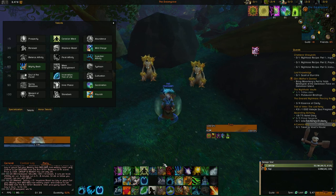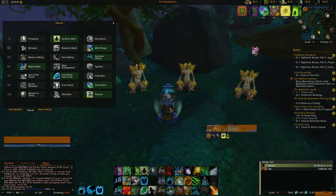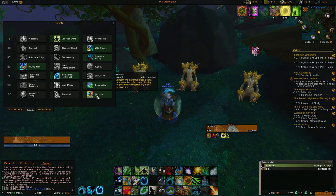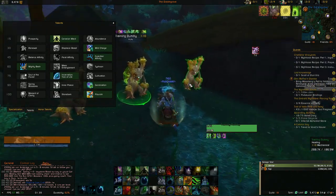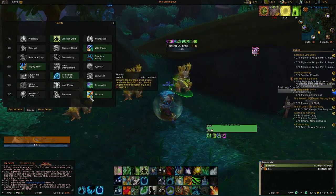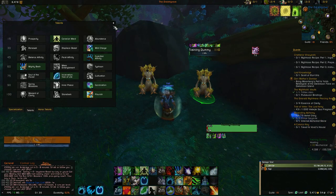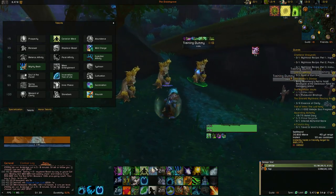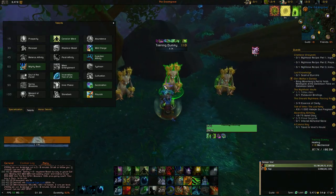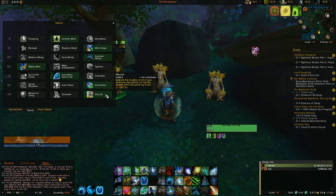A lot of people take Stonebark so that when you Ironbark a target they get some healing, but I take Flourish because it ties in with Germination. If you double Rejuv all the healers and high value targets, you can use Flourish and all HoTs are extended for even more seconds. Ironbark only benefits one person, whereas Flourish helps a lot of people, your HPS goes up because Rejuvenation lasts longer, and it helps your mana in the long term.